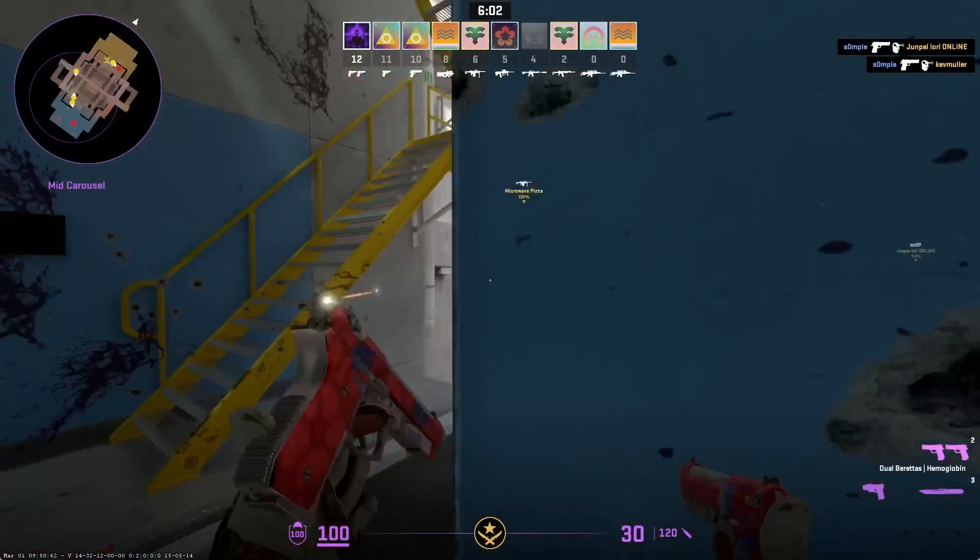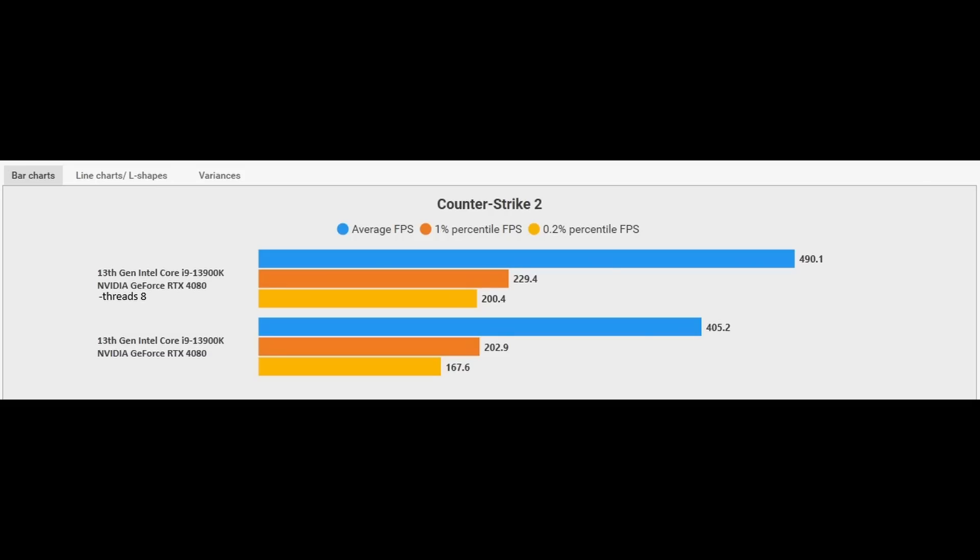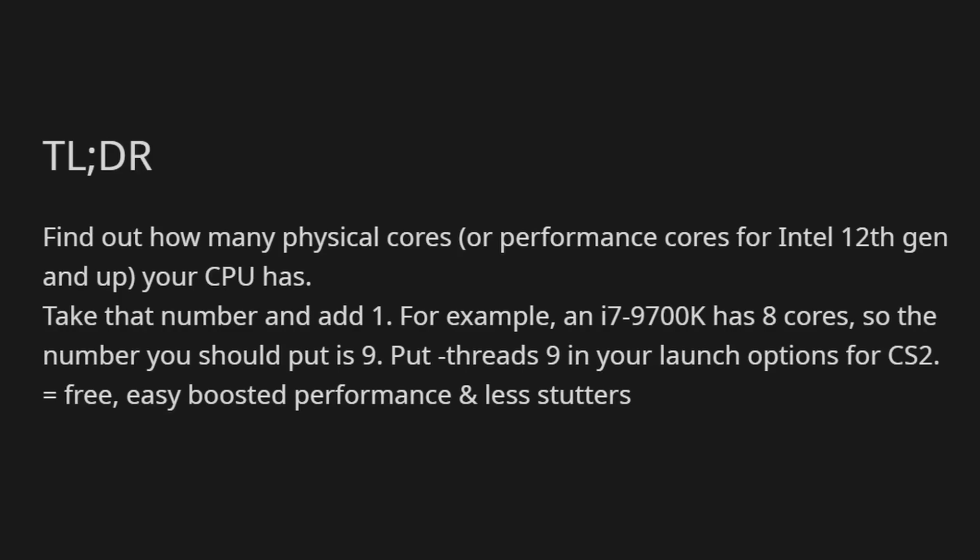The next fix is using the -threads launch option. Note that a recent update has partially removed the need for this. Essentially, find out the number of physical performance cores you have (not E-cores), add one, and use that number. Don't use this if you have E-cores disabled. We're including it as the threads command has helped CSGO performance in the past.